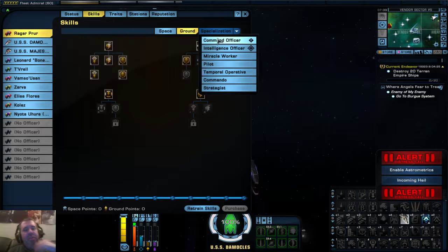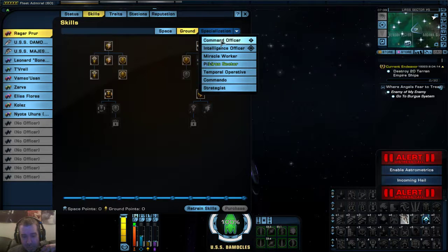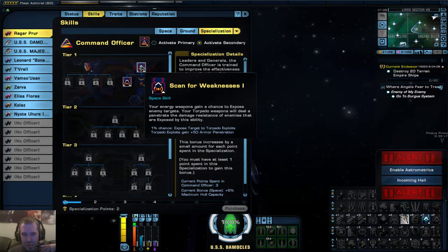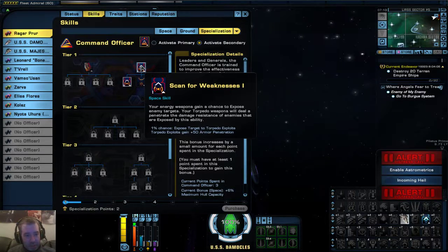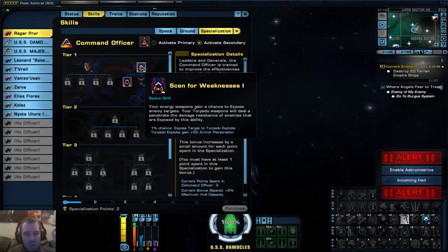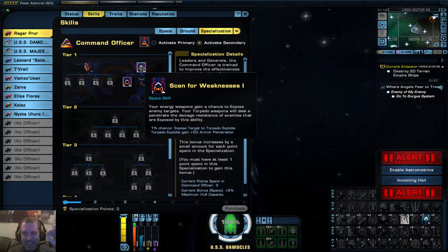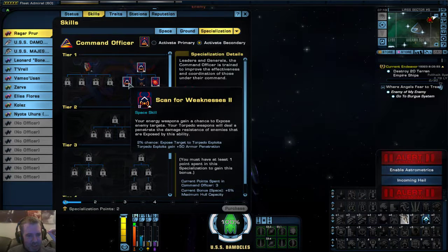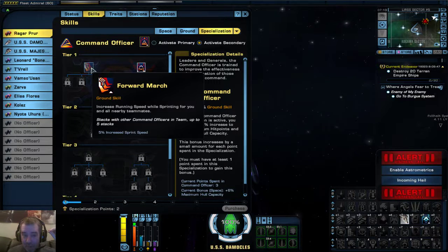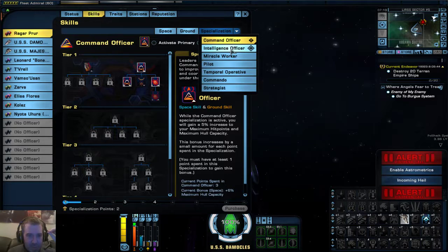This is where things get a little bit more interesting. You've got several different specialisations. As you level up from a certain point you get points to spend in these - they can unlock new abilities or give enhancements to existing ones. For example, 'Scan for Weakness' gives you a 1% chance to basically make your torpedoes hit harder, this particular one increases that chance, and this one makes you run a little bit faster when you sprint.